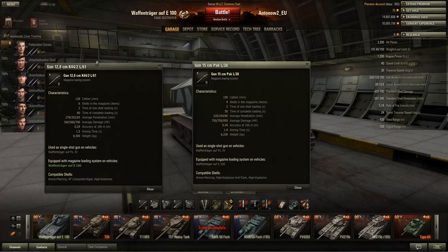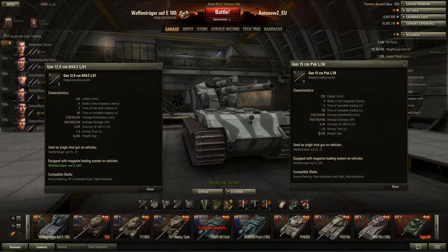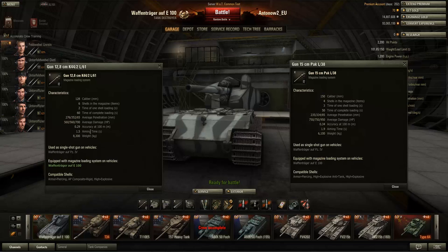Alpha damage on the 150mm is 750 versus 560 on the 128mm. But the accuracy on the 128mm is 0.29 — that is the best accuracy in the game. The 150mm has 0.34 accuracy which is still really good for sniping. Aiming time on the 150mm is 1.9 seconds — really good for any gun — the same as the legendary Leopard 1. But the 128mm has a 1.5 second aiming time, which is absolutely ridiculous.